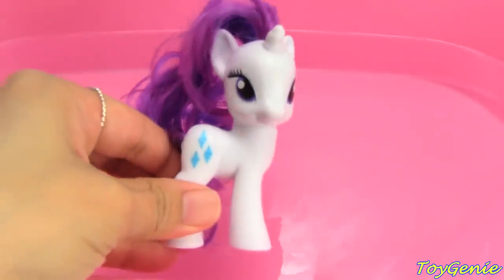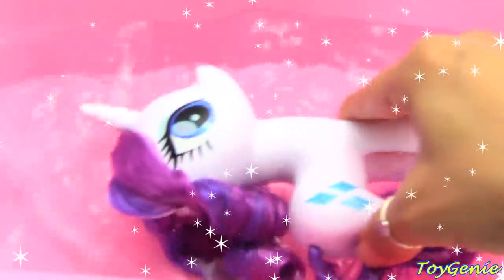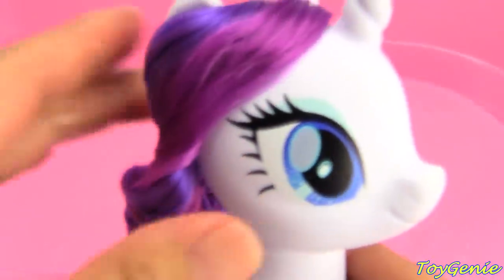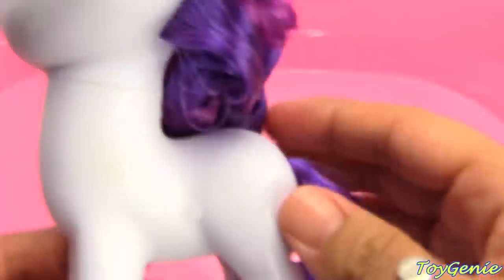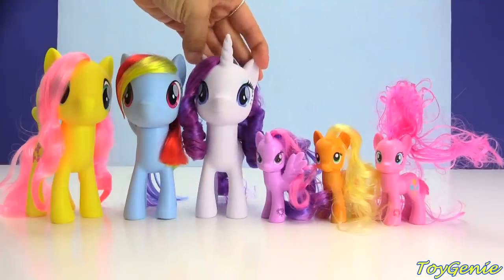Here comes small Rarity. Let's give small Rarity some purple magical potion, then give her a spin in the water — count with me: one, two, three. Look at how big Rarity has gotten! Rarity is really big now. Oh, look at her awesome curls — so pretty. And also her curly tail. Super cool. Big Rarity!